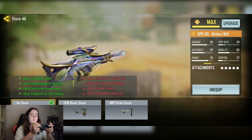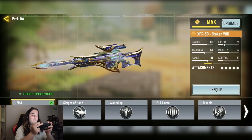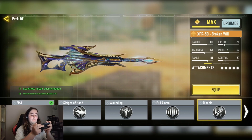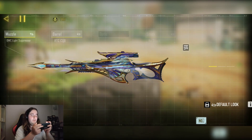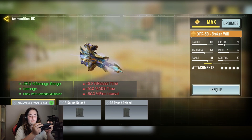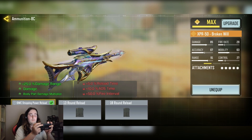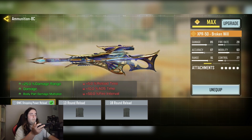Then we have the FMJ perk for bullet penetration. Now this can be switched out for either a laser or maybe even a disabled perk, so that it makes it easier to hit the second shot if you do miss a marker. And then finally we have the AWG strong power arm — this is the more important attachment. It makes it a lot more consistently one-shot, with plus 25% damage range, increases the damage at the body parts, and more.